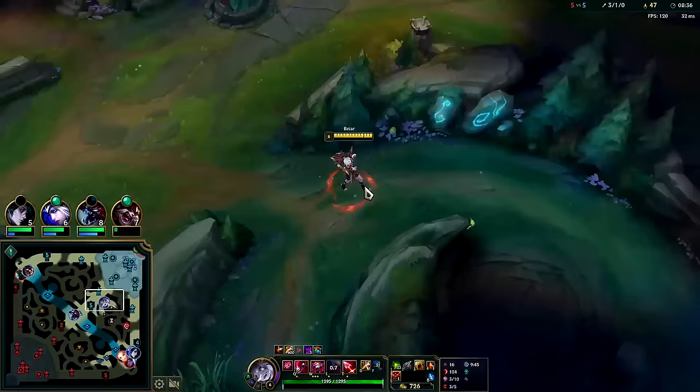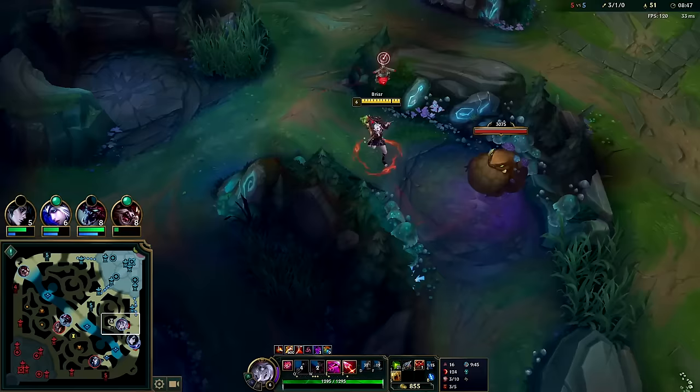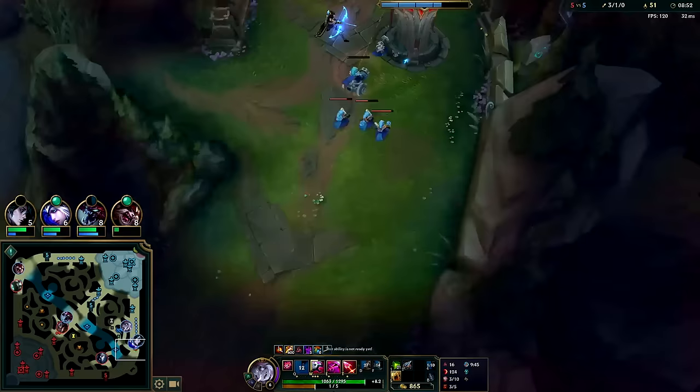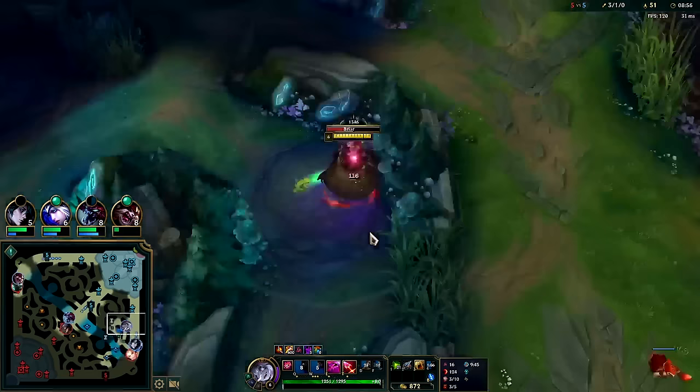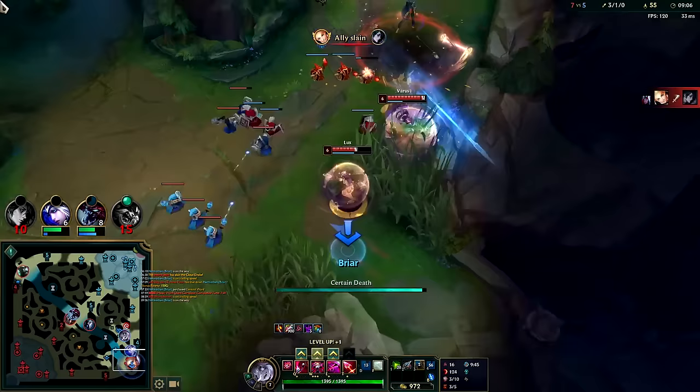Typically you'll launch your R behind the enemies because they try to run to get away from it. They can hear it when you do it — it makes a sound. You want to place it so it still hits them if they run away. If I'm in lane and they don't see me and I launch it through the lane, that can be good — or I'll shoot at an angle slightly behind them. There I kind of launch it behind; we get it.